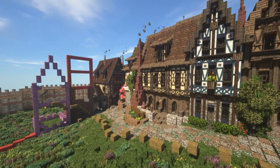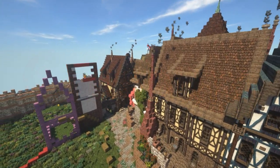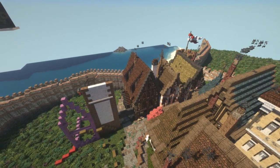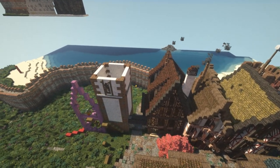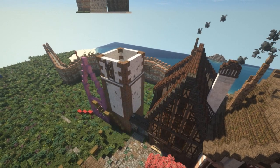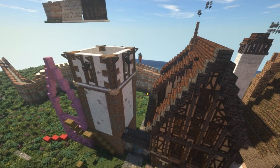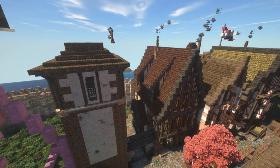Hey guys, Vigoman here and welcome back to another episode from Krasberg! I hope you are feeling fantastic. Today I have an episode packed with goodness. There's a special twist at the end — the last building we're doing is not furnished because I want you guys to come up with what we're going to furnish it as, and name it. Leave a comment with your idea to get your name in this town!